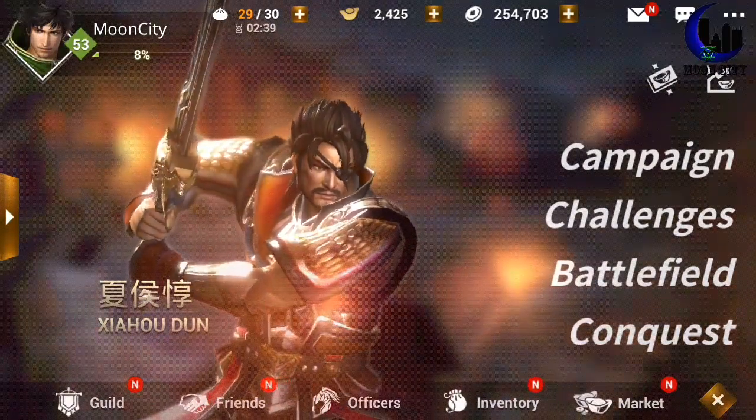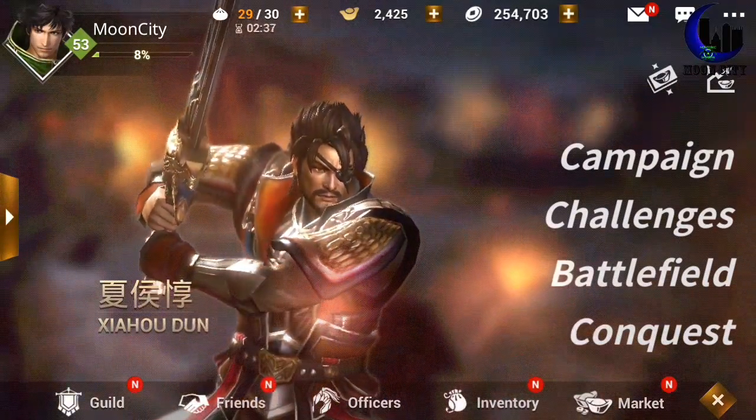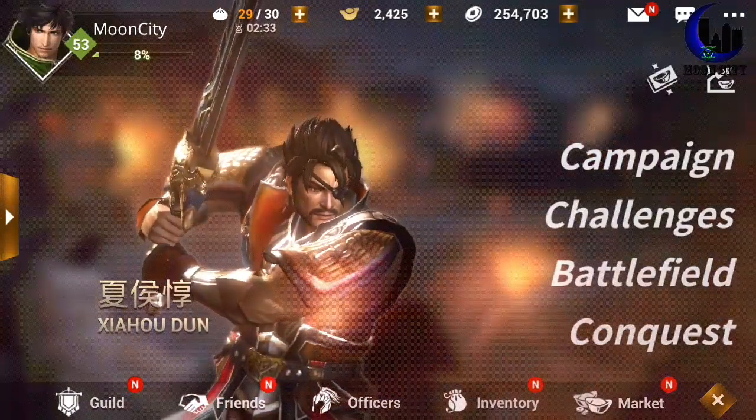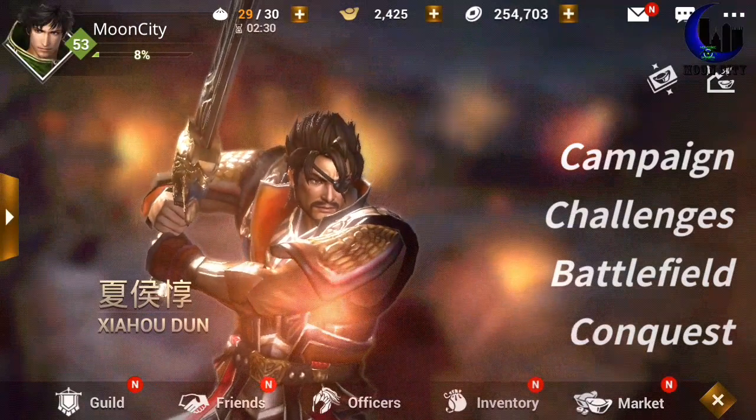Now, if you get a natural 5-star in bronze, it's the same as getting a natural 3-star in gold.